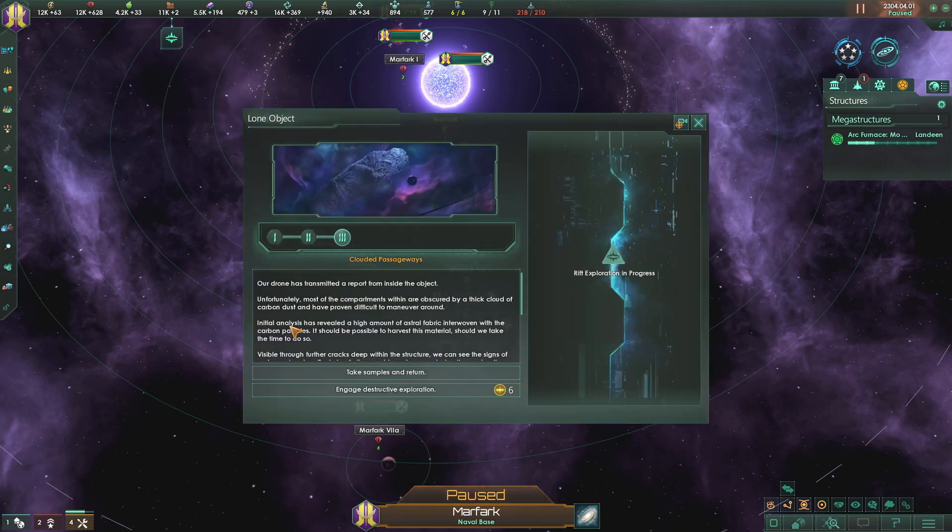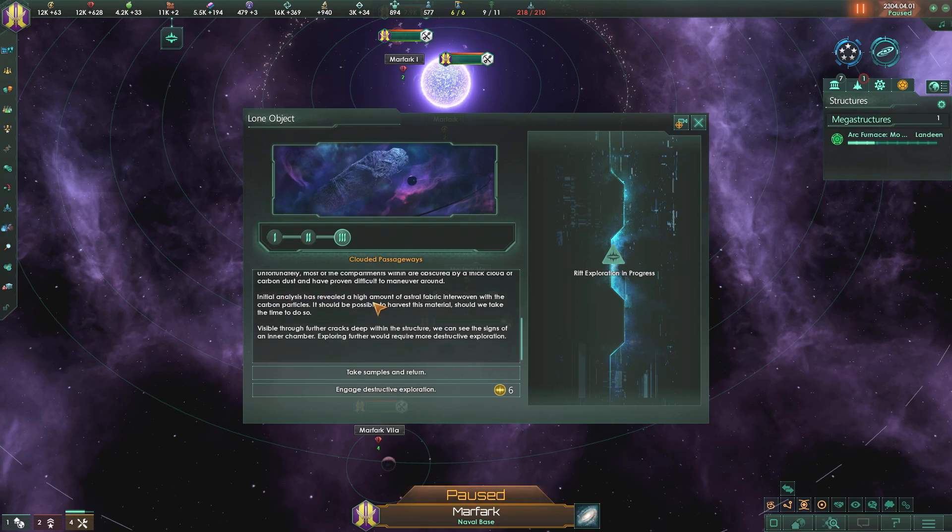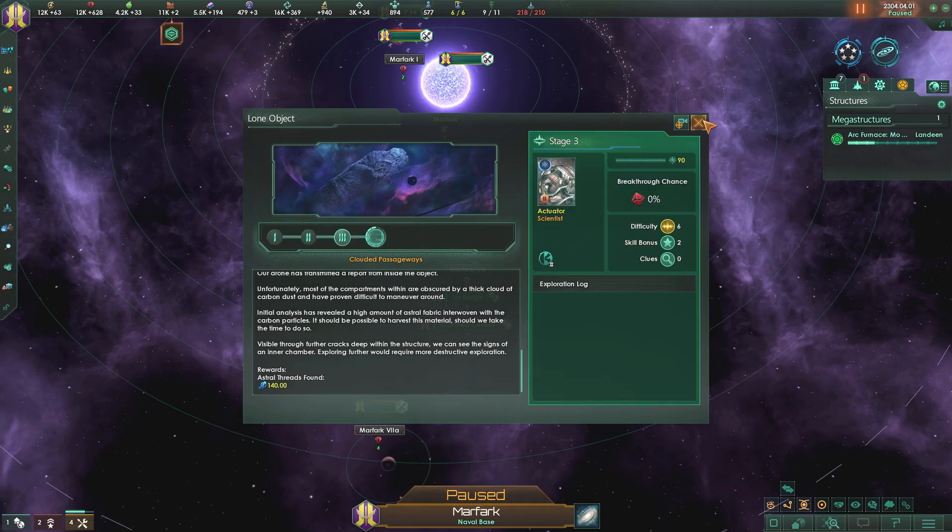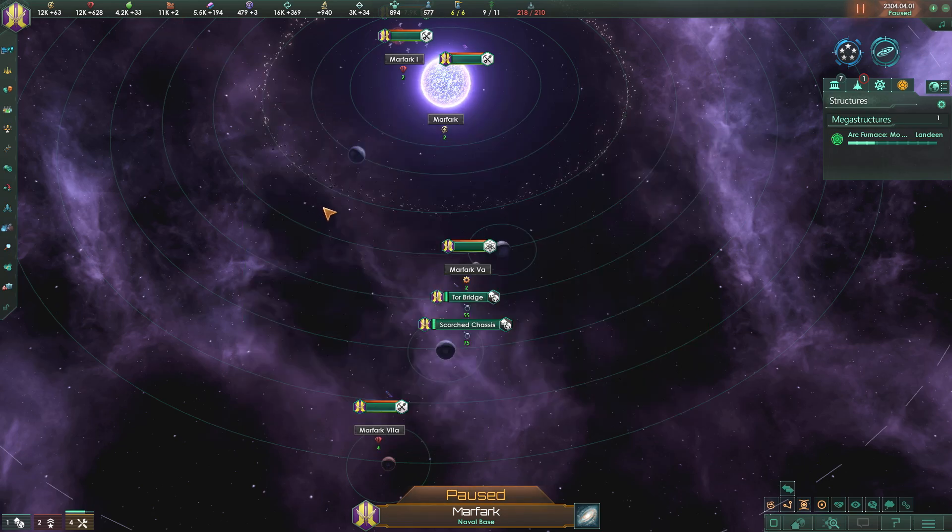We have an astral event pending - our drone has transmitted a report from inside the object. Unfortunately, most of the compartments within are obscured by a thick cloud of carbon dust. Initial analysis revealed a high amount of astral fabric interwoven with the carbon particles - it should be possible to harvest the material. Visible through further cracks deep within the structure, we see signs of an inner chamber. Engage destructive exploration - we're going to blow it open.